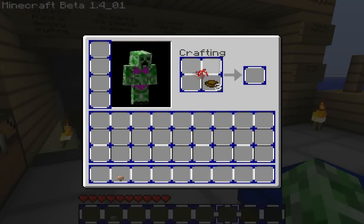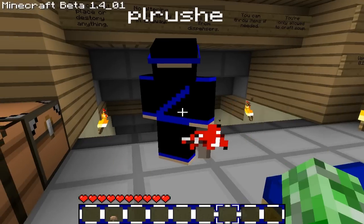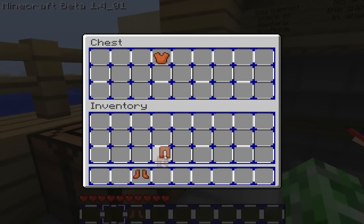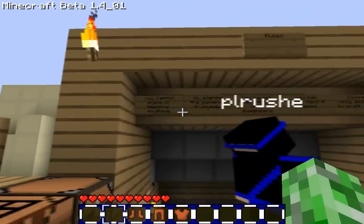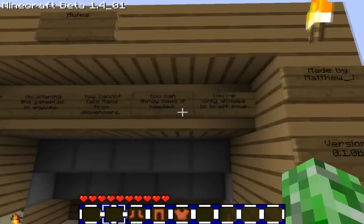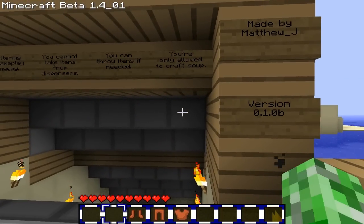And do you have any idea how to make mushroom soup? Yeah, I think so. There's one mushroom, there's another, and there are the bowls. You take the soup, I'll take the armour. While you're making that soup, I'll just read out the rules. You cannot place or destroy anything, no altering the gameplay in any way, so like mods and stuff. You cannot take items from dispensers, you can throw items, you can craft soup only. It's made by Matthew J., version 0.1 0B.